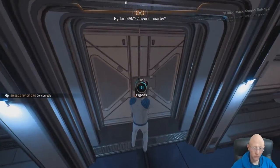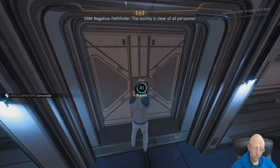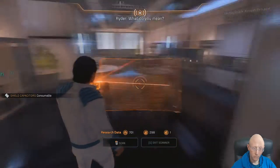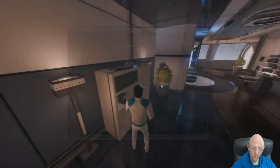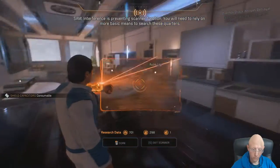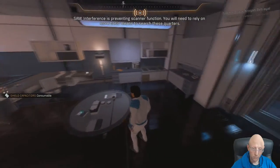SAM, anyone nearby? Negative, Pathfinder — the vicinity is clear of all personnel. There is a blank spot in your vicinity, Pathfinder. What do you mean? I cannot see part of the room. For lack of a better term, interference is preventing scanner function. You will need to rely on more basic means to search these quarters.